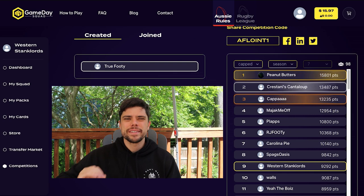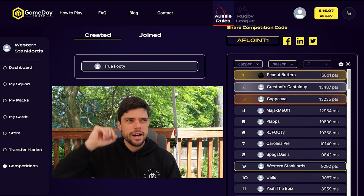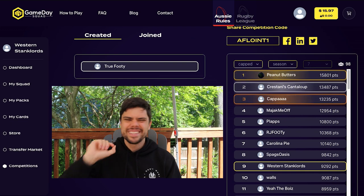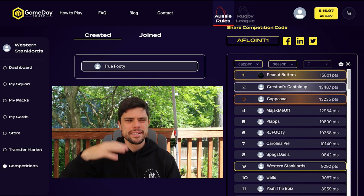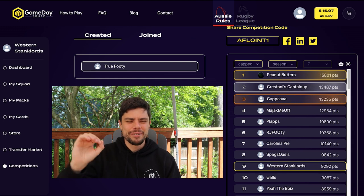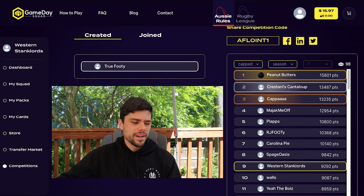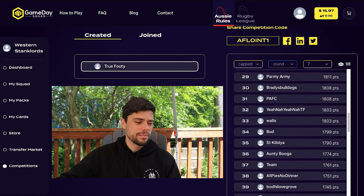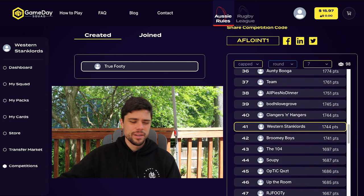I slipped to ninth despite my best efforts to improve my squad last week. I've dipped down the rankings because of some poor decisions, and it didn't help that I went to New York on the weekend and missed a lot of the action, including Dyson Heppel not playing — that was a blow. I'm down in ninth with 9,292. Peanut Butters actually won round seven as well with 2,510 points, about 800 points better than me. I'm down at 41st for the week — poor effort.